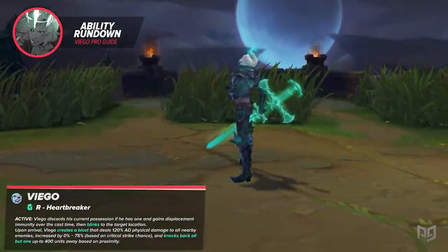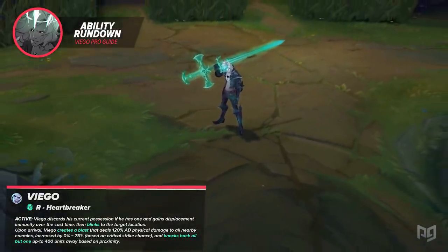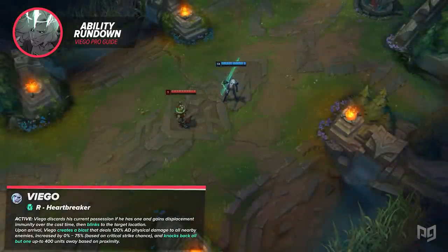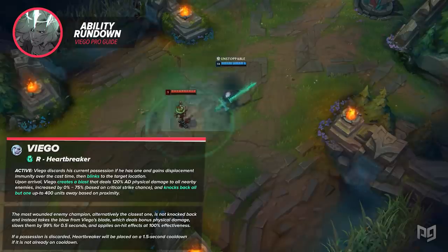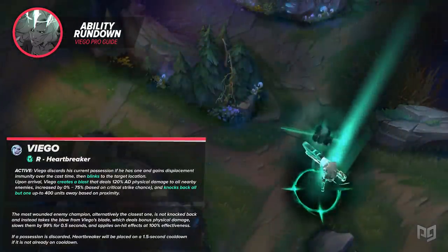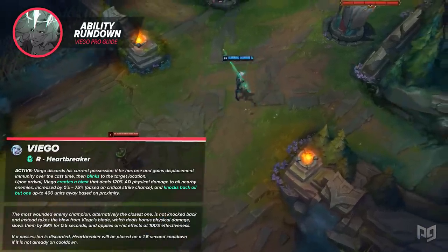Viego's ultimate is Heartbreaker. Viego discards his current possession if he has one and gains displacement immunity over the cast time, then blinks to the target location. Once he arrives, he does a blast of damage to all nearby enemies, scaling off AD and further increased by a percentage depending on his critical strike chance. Enemies hit are also knocked back. The lowest percent HP enemy in range is hit by Viego's blade rather than the blast — this target takes the blast damage plus a percentage of his missing HP, is slowed by 99% for half a second, and the hit applies on-hit effects at full effectiveness.